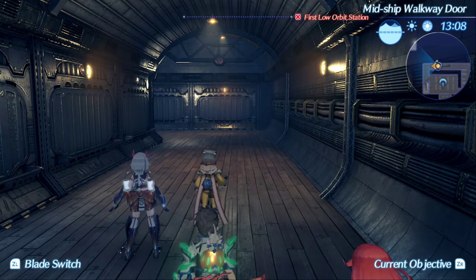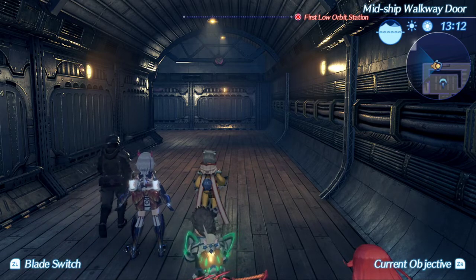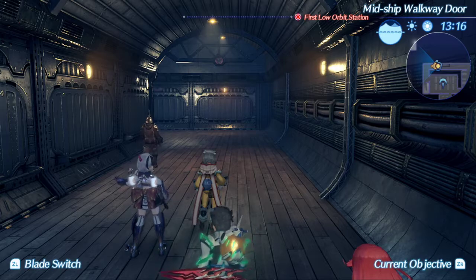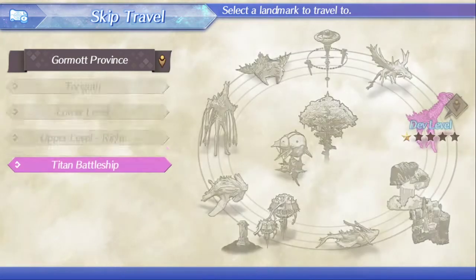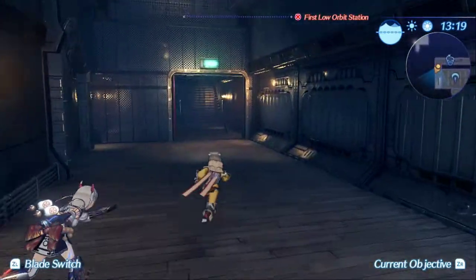Hey everyone, this is Mithra, and I'm just making a quick little tutorial on how to do Bridge Skip. So during Chapter 2, as you're escaping from the Titan Battleship, you will have just freed Nia from the guards and gotten the level 2 access key in the Armory. From that point, you're going to skip here to the midship walkway door and start the escape sequence.